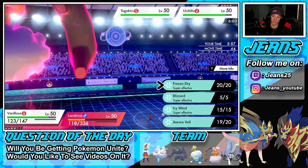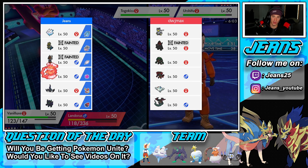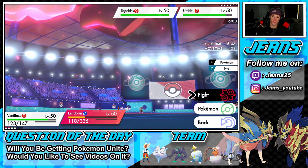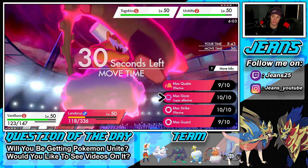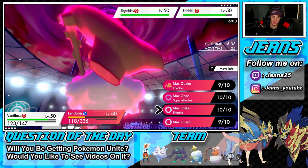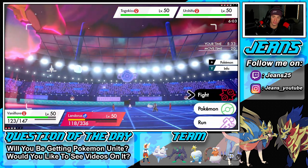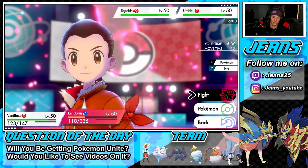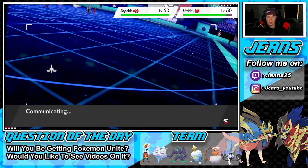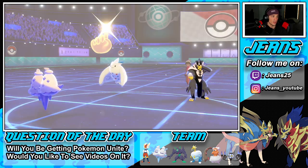Let me think. He could have Rillaboom or Dragapult in the back. Freeze-Dry might be the play — just Freeze-Dry into you for easy KOs. I think I just Blizzard — Blizzard is 100% hitting in hail. I can just Blizzard and use Sludge Bomb. Follow Me is going to come out here so Blizzard was the right call — we're hitting the other slot anyway.